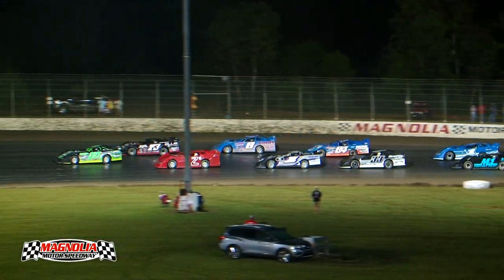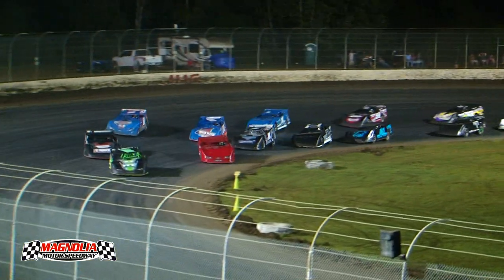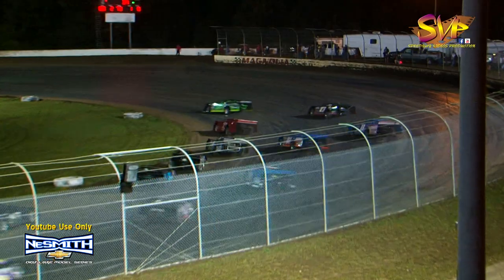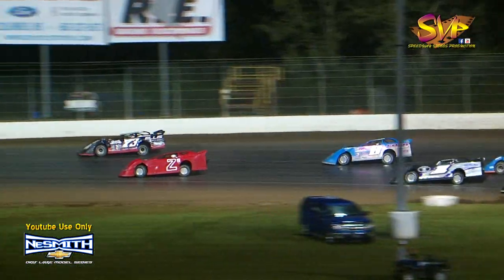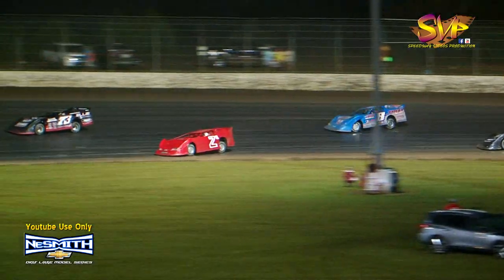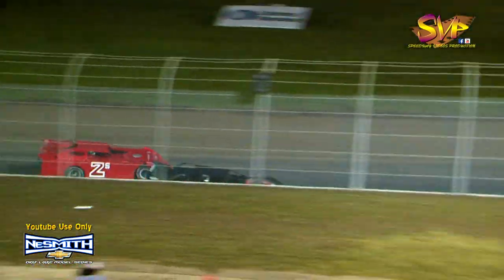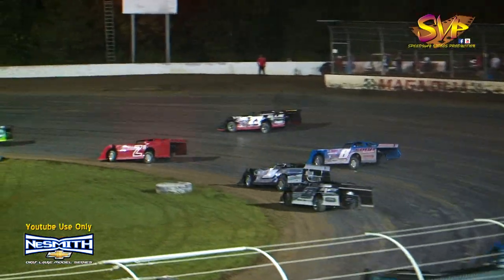16 laps remaining. Can Monty Skinner keep it rolling as he comes back to the green? We're back underway. Here comes Ellis — four wide back in the pack. Evan Ellis taking second back away from Kyle Shaw. Off of turn number four, here they come. Ellis goes to the top — has he got something up there? He's got the second spot back. Getting ahead of steam right through the middle of the racetrack.